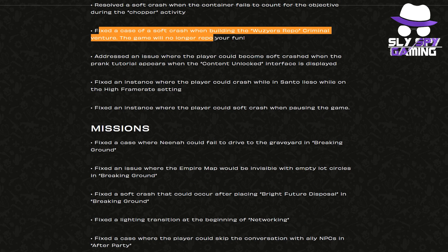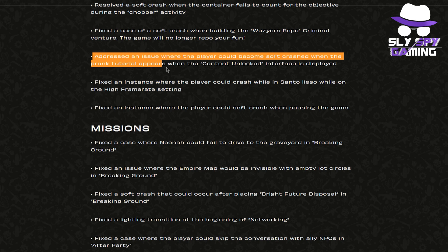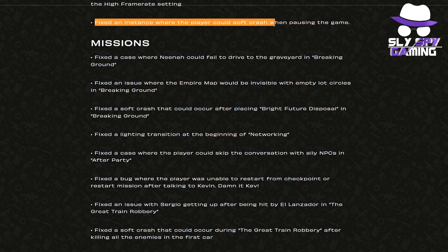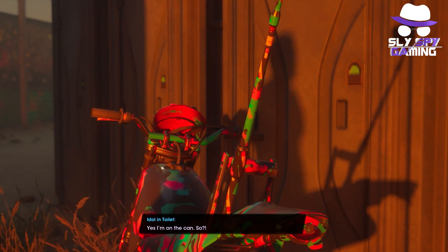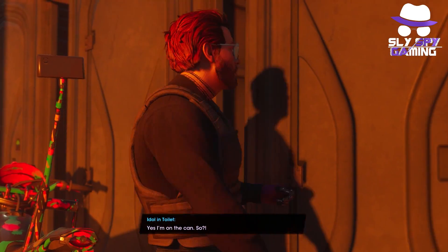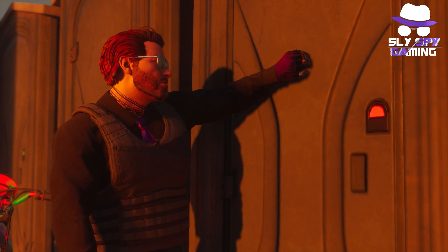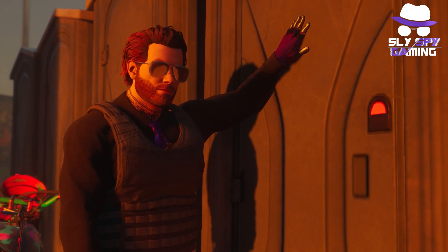They fixed an infinite loading screen after jumping off the train when the final cutscene is triggered in the great train robbery. They fixed a soft crash when the container fails to count for the objective during the chopper activity. They fixed a soft crash from building the woozers repo criminal venture. They fixed the player becoming soft crashed when the prank tutorial appears while the content unlock interface is displayed. They fixed a crash while in Santo Ileso on the high frame rate setting, and a soft crash when pausing the game. This is huge on the part of the developers — focusing on giving players a more polished and refined core experience.